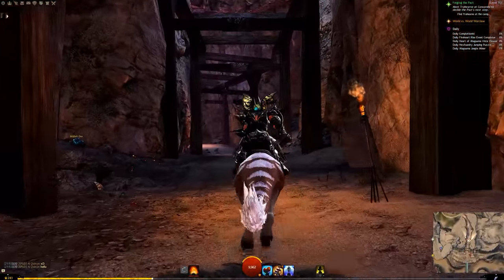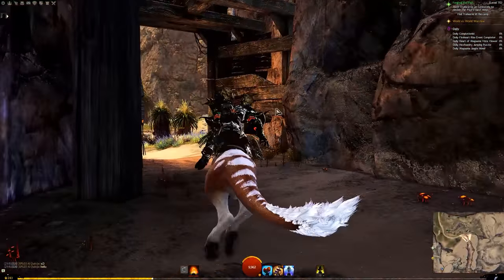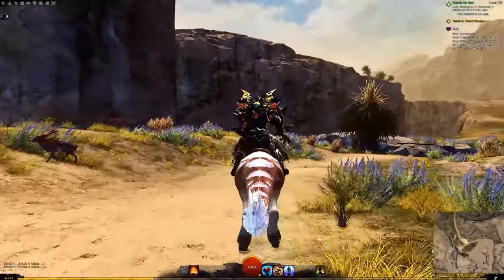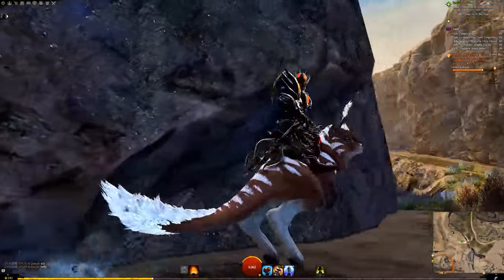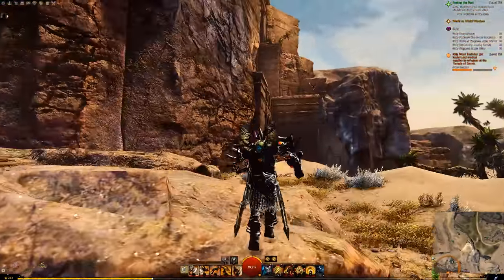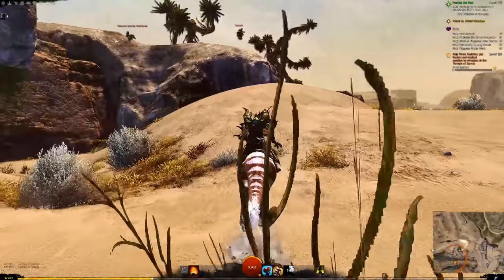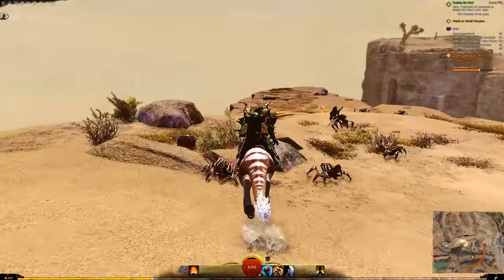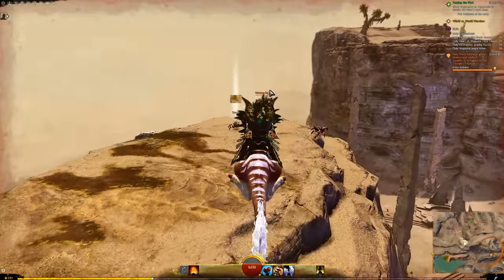The main counterbalance is that in massive zergs, where potentially a lot of world score could be claimed, there's a lot of cleave going on — it's pretty much impossible to just casually stomp and execute animations on everyone. Then they added the new mount, and with its disengage it can stomp people. So there's a technique where, if you organize your zerg and everyone mounts up like cavaliers, you can charge in and finish people off to reap huge rewards. People apparently cottoned on to this yesterday, which sounds like an amazing spectacle.